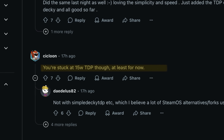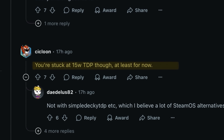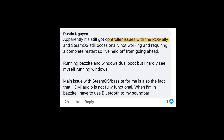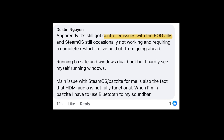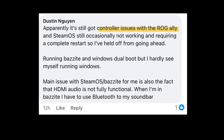Third, the official SteamOS is currently throttling the TDP to just 15 watts, although this can be adjusted using a Decky Loader plugin called Decky TDP. Even more worrying is point four: controller issues on the Ally are being reported widely online, which currently isn't very good.